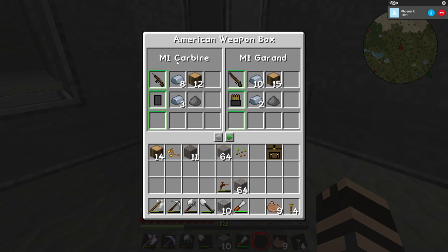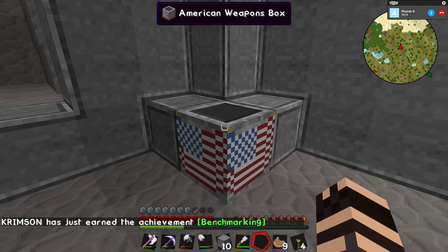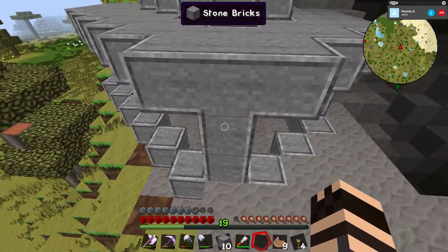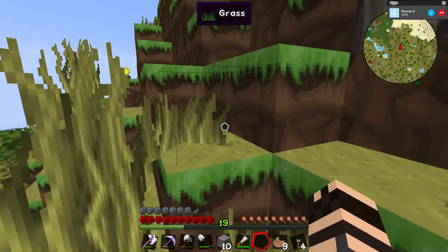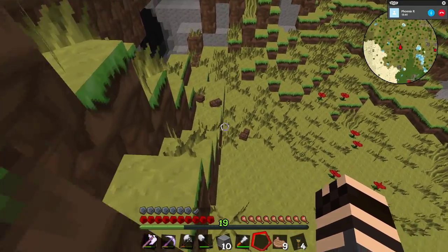So this is what I can make. I can make the carbine and the Garand, the Springfield, the Thompson, the BAR, the grease gun, the trench gun, the Colt, the bazooka, the Browning. I can make some frag grenades and an anti-aircraft gun. Only from this box - can you believe that? There's also Russian, German, British, and Japanese weapons. So we're going to make some guns. You guys already saw the Colt.